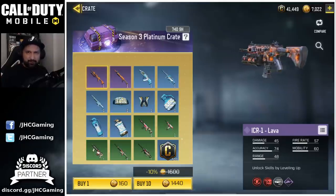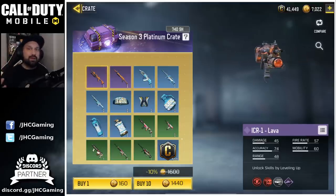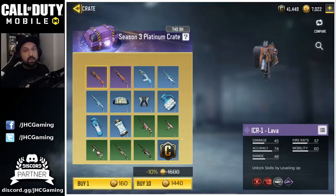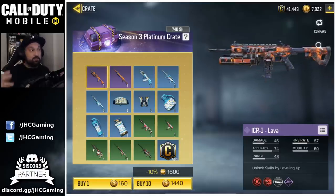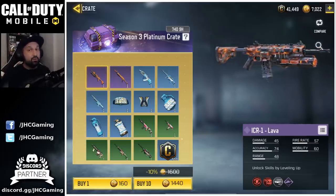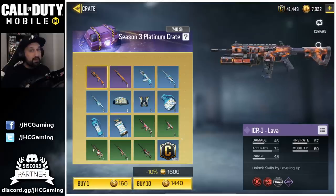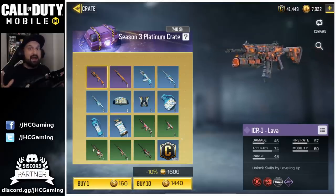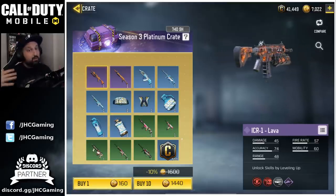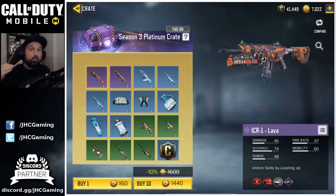Hey guys, Johnny here back with another Call of Duty Mobile video. We will be opening some crates today. We got two new lava weapons for zombies in CoD Mobile. If you've been watching my channel for a while you know I don't buy everything that comes out — I didn't buy the last two lucky draws, I didn't buy the Christmas offers. It's been a while since I did a real crate opening video, but don't expect me to spend a thousand bucks today. I'll open some crates — if I get lucky, I get lucky; if I don't, so be it.